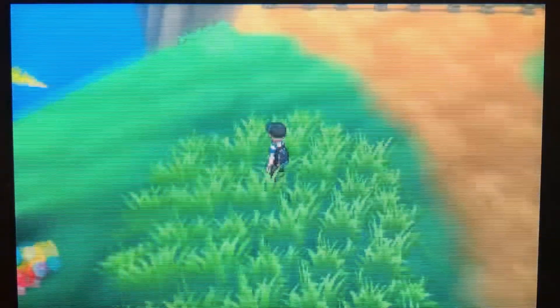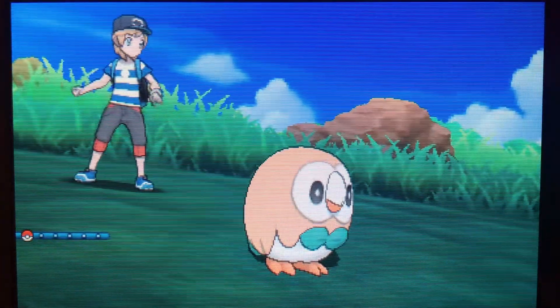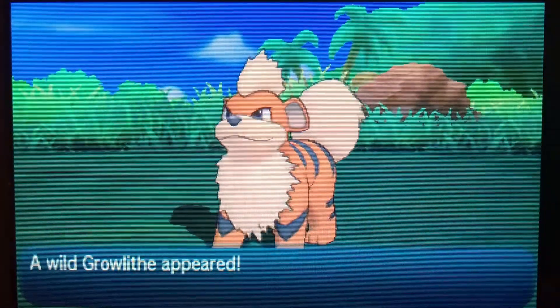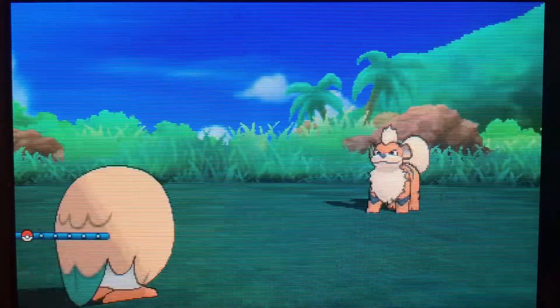We need maybe an Electric type or a Fire type, because my Rowlet will evolve into Decidueye, which becomes a dual Grass and Ghost type. So we pretty much have Grass and Ghost covered. We'll need a Water type, an Electric type, maybe a Fire type as well, just so we can cover all the elements. Just gonna keep hunting here and see if we can get something good.